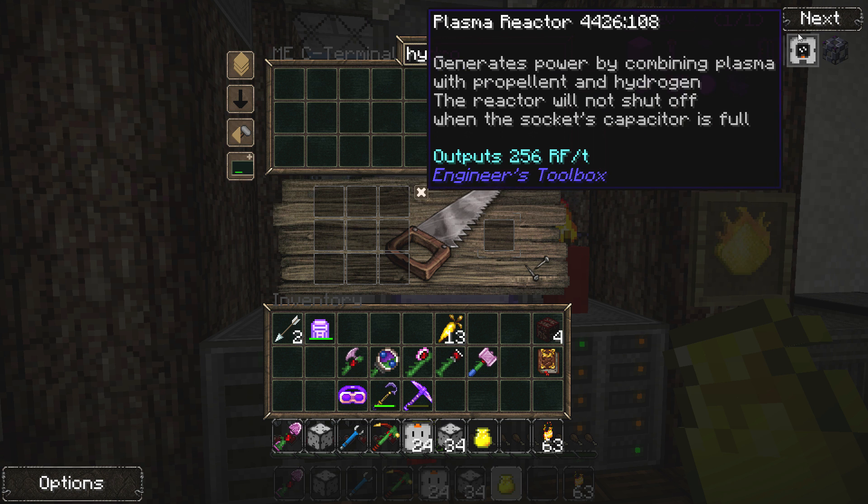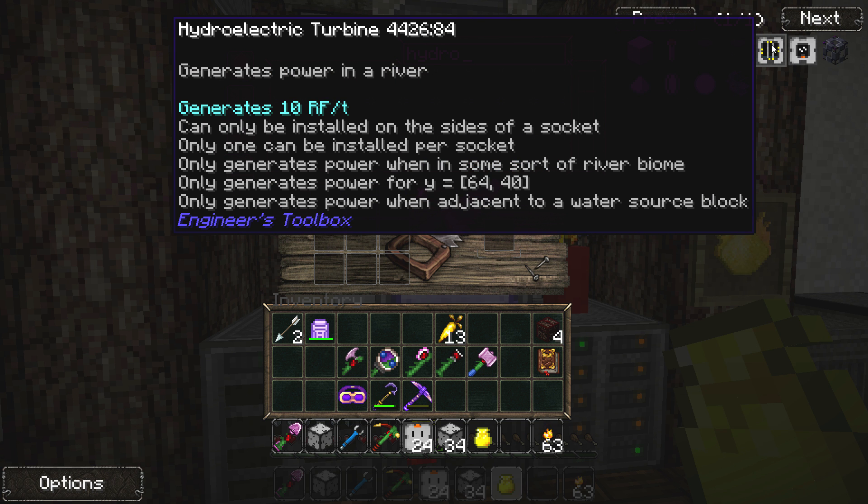But it has a few stipulations. It can only be installed on the sides of a socket, and only one can be installed per socket — so you can't put them on all four sides to get 40 RF per tick. It can only generate power in a river biome.